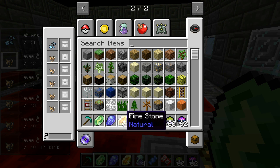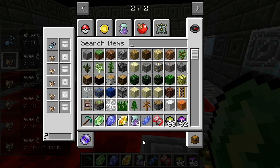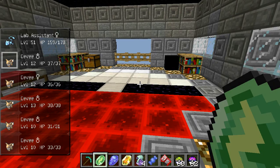Firestones can be made from Firestone Shards, which you can find above and below Lava Pools. The Waterstone Shards can be found in Water Pools on the floor — they light up and are easy to see. The Thunderstone Shards can be found in Extreme Hills Biomes, in the sides of mountains and in the rocks above ground. So they're all fairly easy to find.